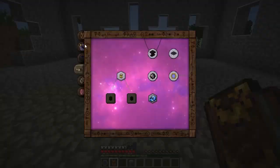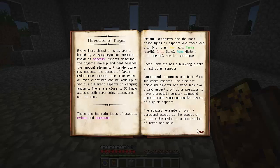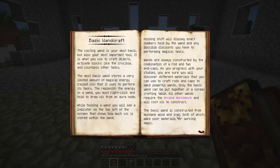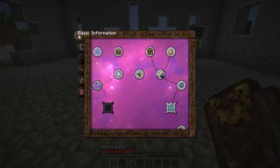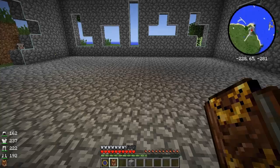If we go into our Thaumonomicon, back to basic information, we go into aspects of magic. In the basic information tab on the auras and nodes - this is a basic thing you already know when you first get your Thaumonomicon. It tells you that energy that has been harvested in this manner, which is by using a wand, is known as V. So there are these things called aura nodes.